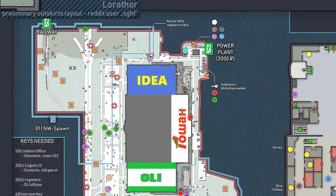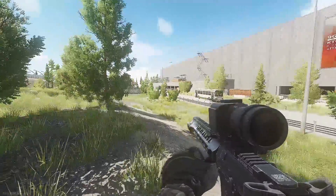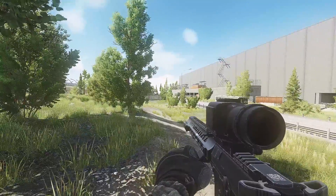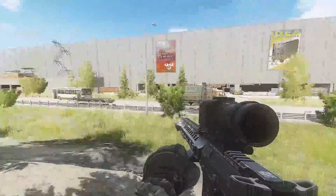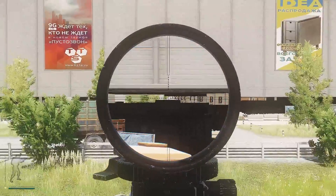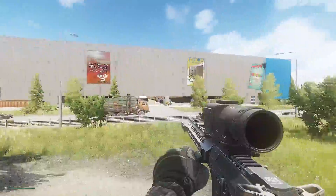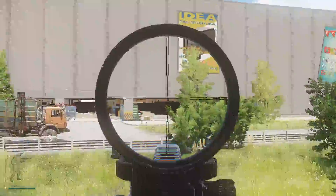If you spawn here in the north central area of the map between the northwest, the railway extract, and power station, I wouldn't really run towards power station. I don't think that's a good idea — you kind of choke point yourself and really limit your avenues of approach. Otherwise, you can go underneath IDEA, you can go all the way out to Oli, or you can go out here into the front of IDEA or underneath into IDEA.